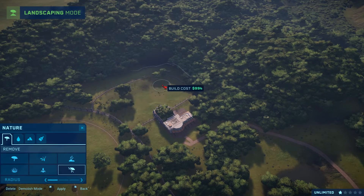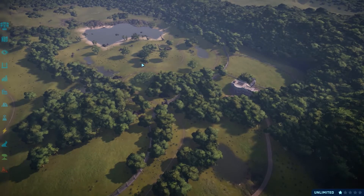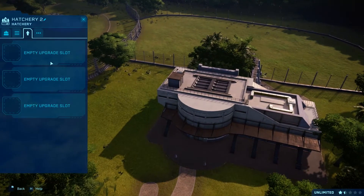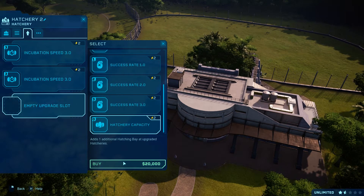Also, I didn't think launching a load of predators into the herbivore enclosure was probably a good idea, but I'm relatively happy with the way it's going. So let's get these dilophosaurus on the go — need to upgrade this, so we'll do two speeds and one capacity.